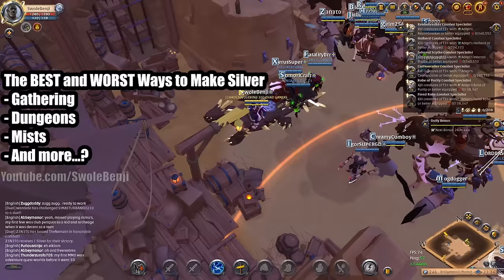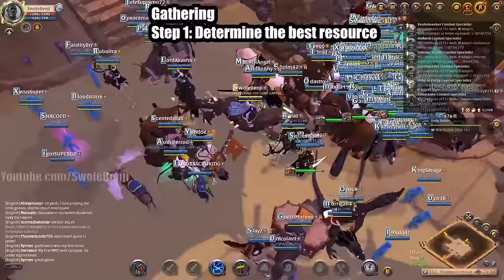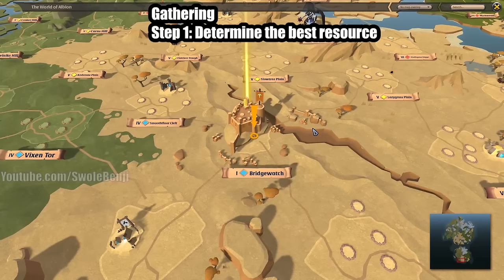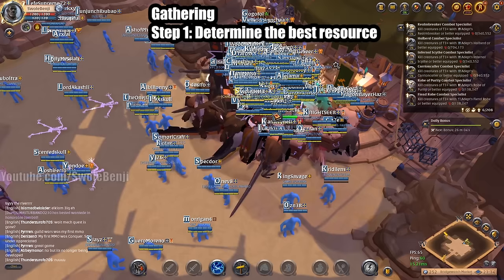Let's start with gathering. Let's determine first the best resource we should go out and farm. Everything in this video will be safe zone content, except for corrupted dungeons and possibly the mists. But let's start with safe zone stuff — gathering.